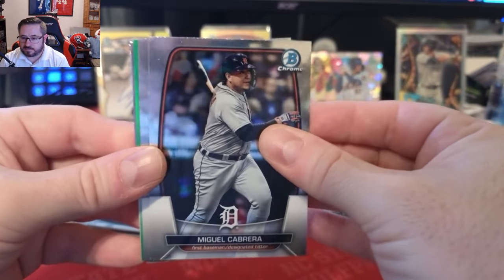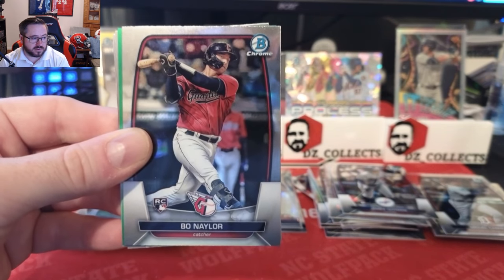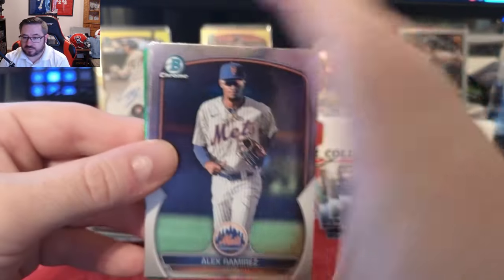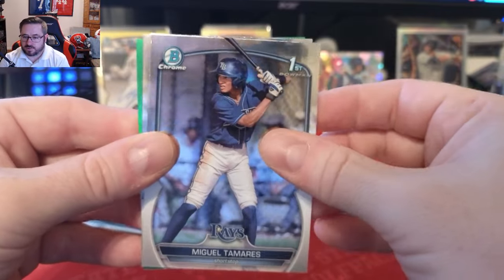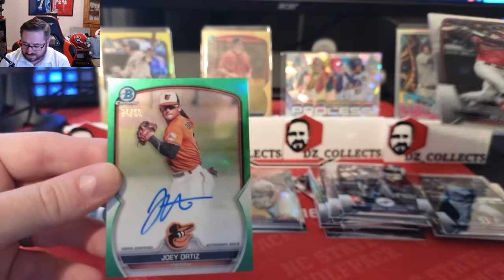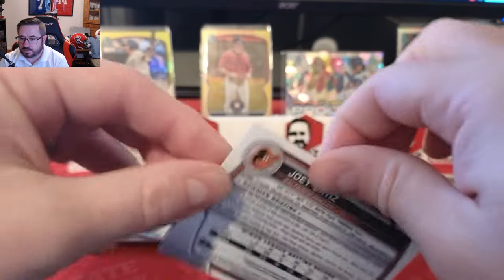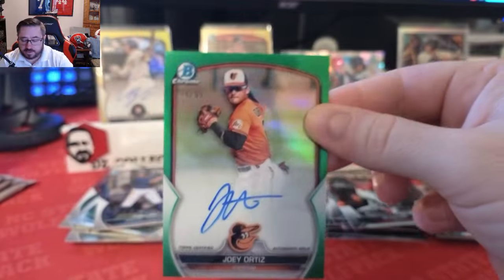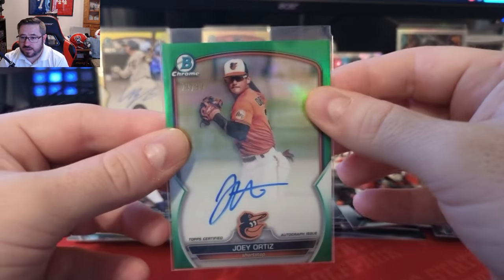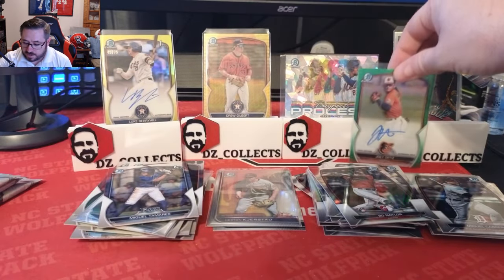We have a green coming up — Miguel Cabrera. Green is numbered to 99. We got Alex Ramirez again, Gal Tamarez for the Rays, a Bowman nailer. Then our auto — it is Joey Ortiz numbered to 99 from the Baltimore Orioles. Not a first, unfortunately. I was hoping for a big name I knew, but hopefully he's a good prospect — let me know in the comments.